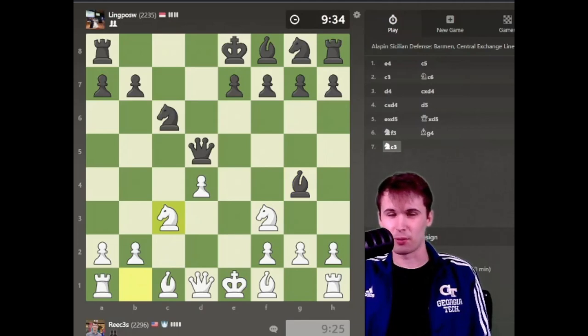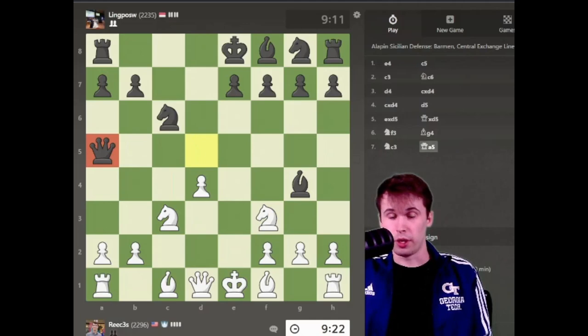Knight to c3, counterattacking the knight in the middle of the board. Let's see what my opponent goes for here. If I'm remembering the theory correctly, if he captures this knight trying to, in between here, I think we go for knight takes d5, takes on d1, and knight to c7, if I'm remembering correctly. That seems natural. He moves the queen to a5.